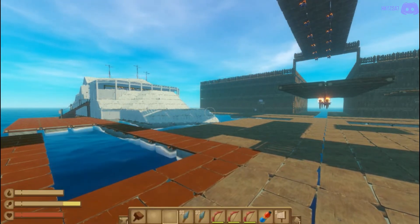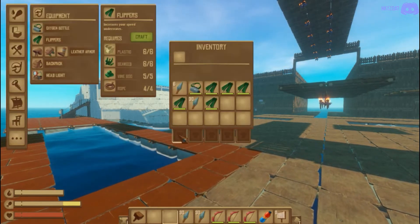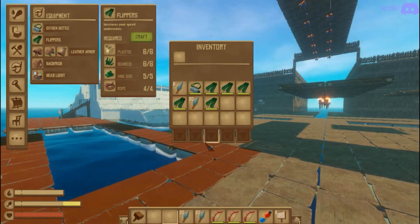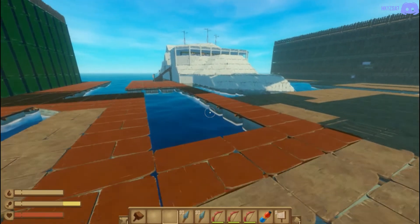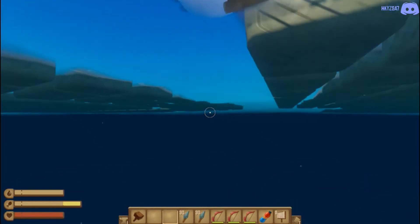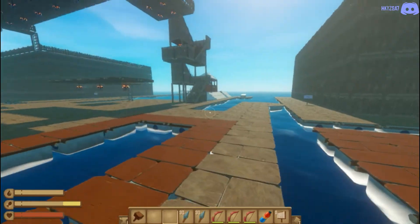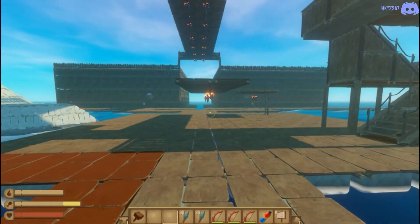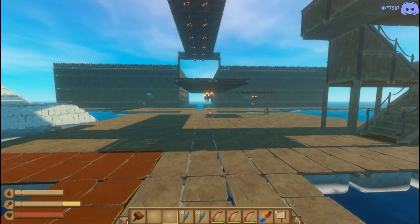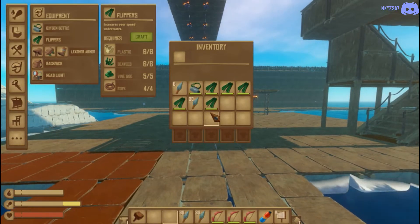Today's tutorial is about flippers. As you can see, I have no flippers on and I have no oxygen bottle on. When you go in the water you are going to swim at a regular pace with no flippers on. There is a bug in the game where you can have multiple flippers activated — I call this the flippers bug.